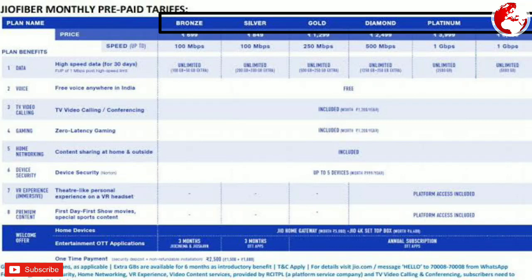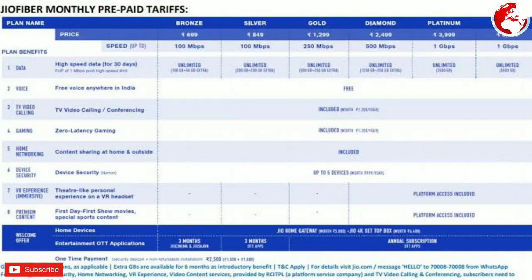Now we will start with the first pricing. The first pricing is Bronze Level. Silver Level is $849 per month. Gold is $1299.